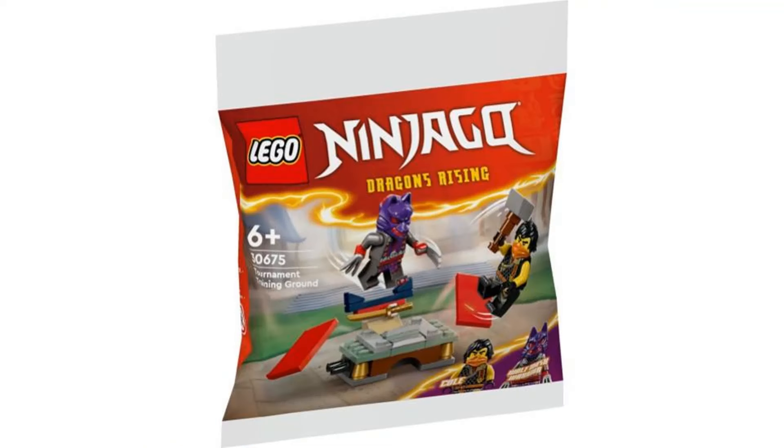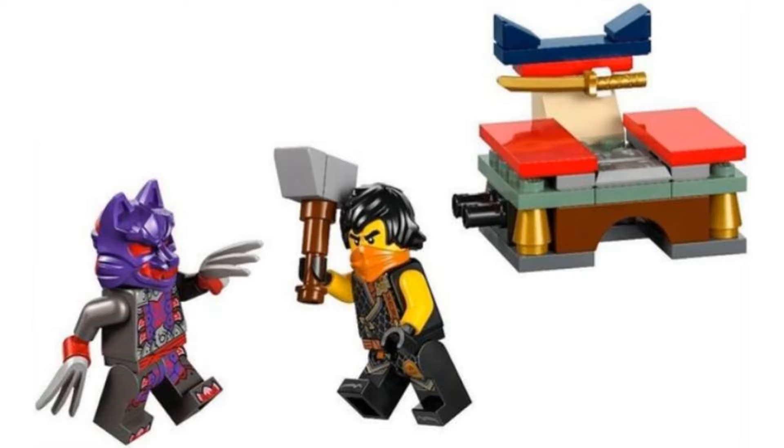The first set is the Tournament Training Ground Polybag, and it's always nice to get polybags like this with two minifigures. We get Cole and a Wolf Mask Warrior with a new red and purple color scheme that doesn't look as good. The build is a simple polybag build — I'm not even sure what the feature is — but the main draw for this are the figures.